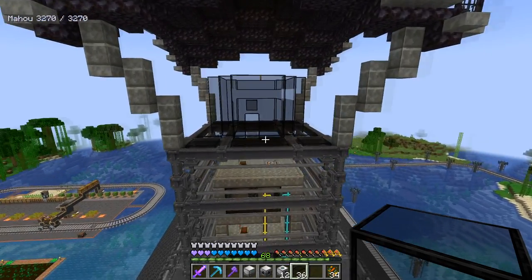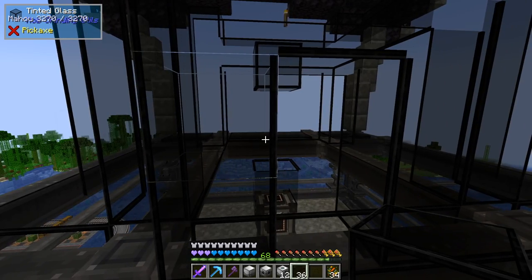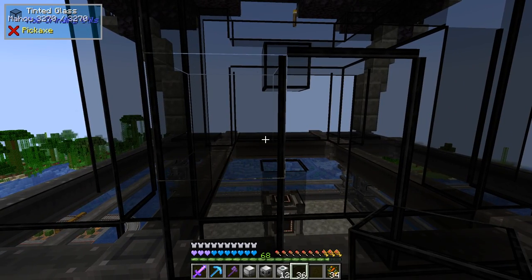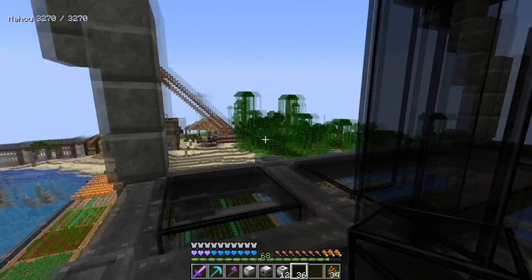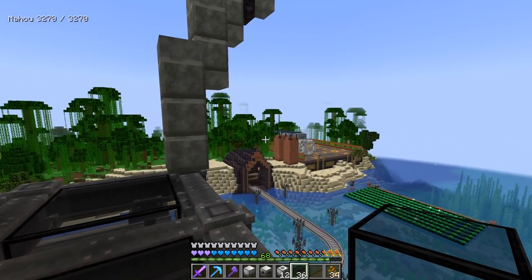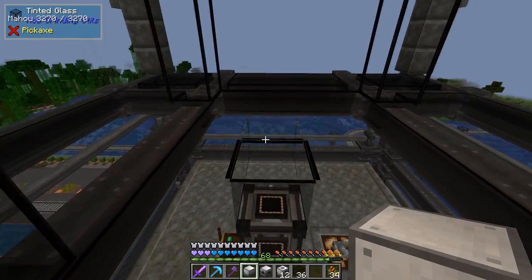If you're building this near your base, you want to use something that's wither-proof. I'm using tinted glass, so if a wither shoots it, it will not break. We don't want things to go awry and have him cause havoc and blow up my nuclear power plant, so we want to keep the wither in this chamber.